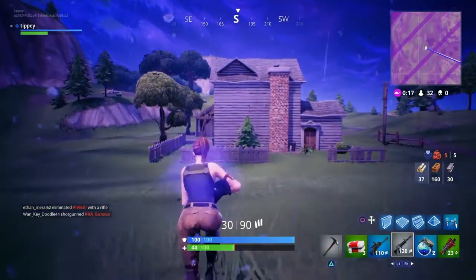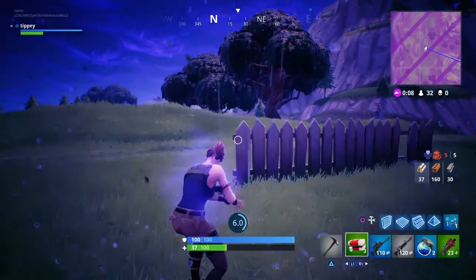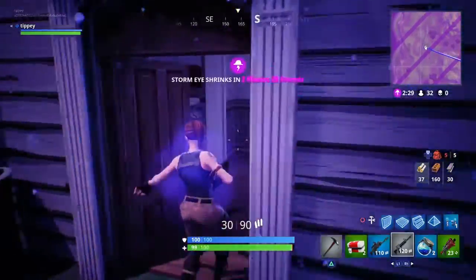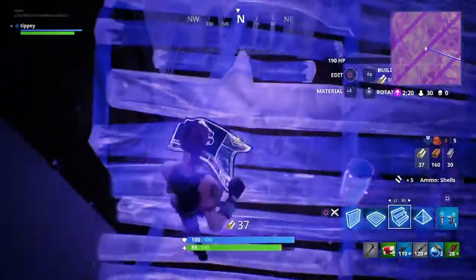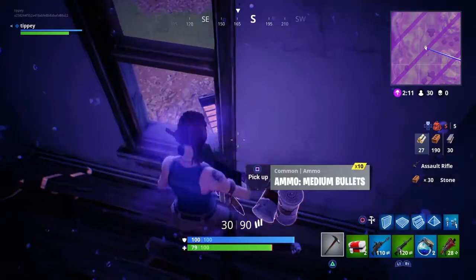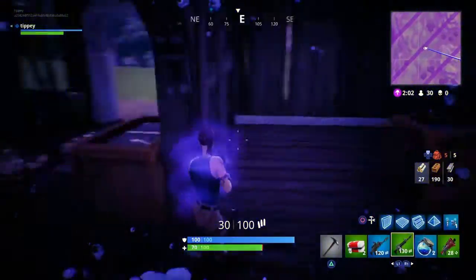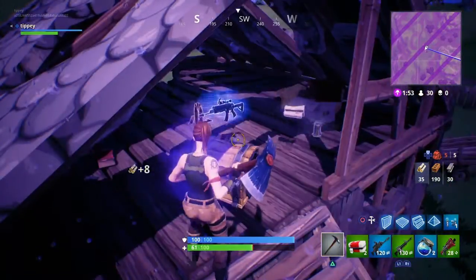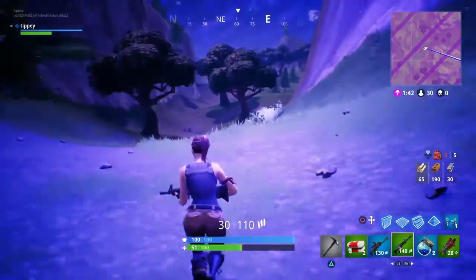Then there's this house here. Usually by this time the storm would have come in, but if you're in the safe zone you're lucky - this is usually looted but this time we can check. The storm is on me so I have to move faster. Here's a revolver, I do hear a chest - here's another slurp juice. Going upstairs we find another revolver. That's a green, but it's pretty good. There is a chest in the shack - here it is - and another scoped AR. We've got two slurp juices, we had a bush - it's pretty good loot.